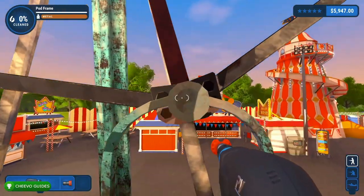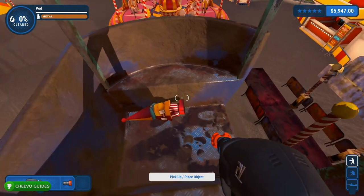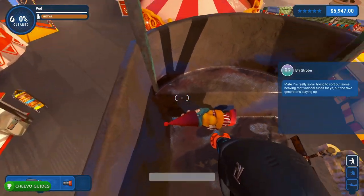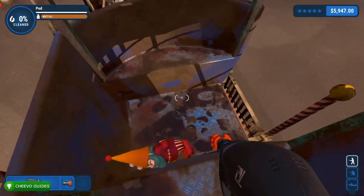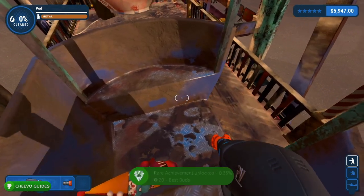Next we need to take the gnome with us to the Ferris Wheel ride. We're going to jump on one of these pods right here, and all you got to do is set the gnome down in the pod or cart, whatever you want to call it. Then we need to go for a full ride, or circle around the Ferris Wheel once.